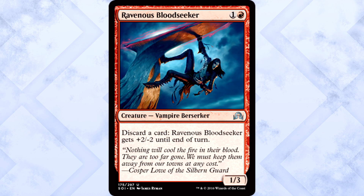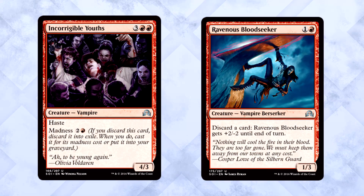Ravenous Bloodseeker is two mana for a 1/3 Vampire Berserker. You can discard a card to give it +2/-2 until end of turn. I like this — I like it a lot. This is another way to enable Incorrigible Youths without playing Heir of Falkenrath. Granted it doesn't have evasion, it's still a free madness enabler. Can't go wrong there.